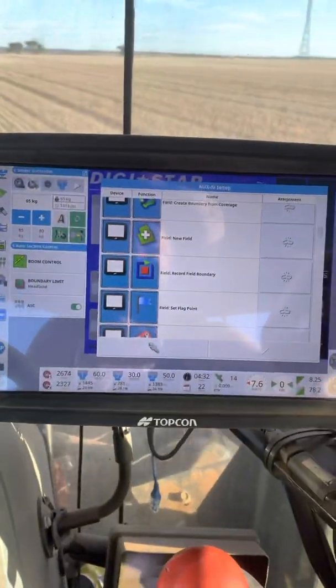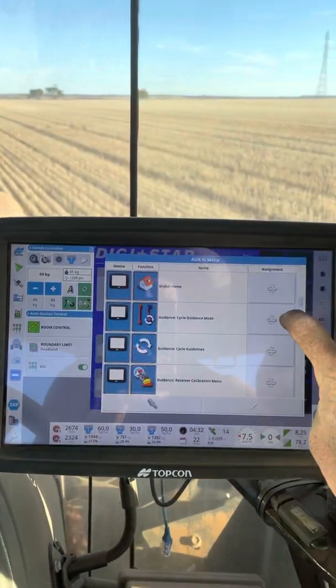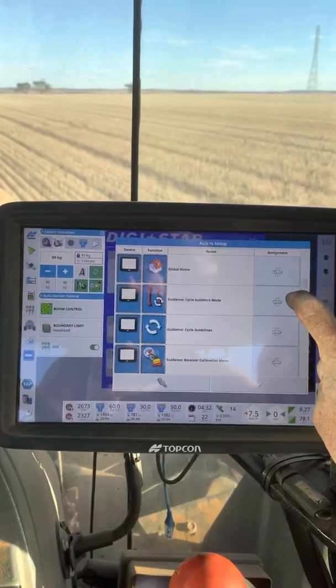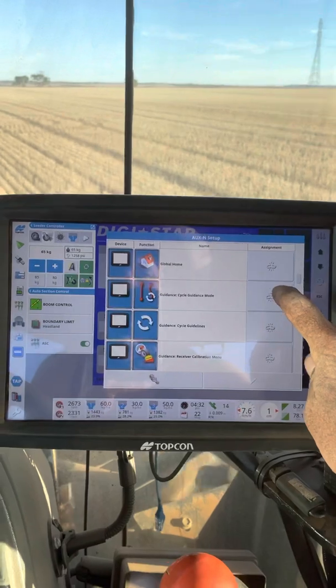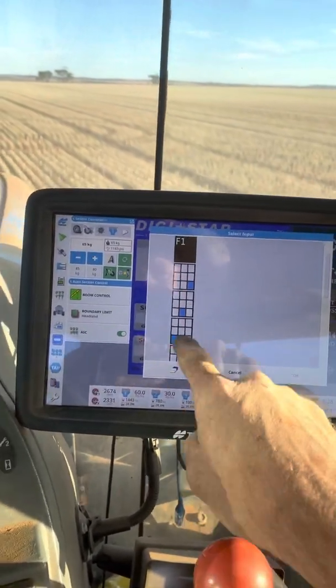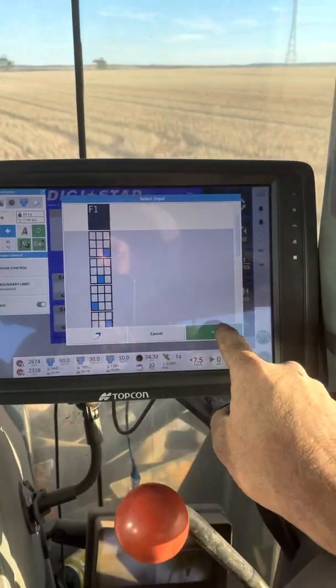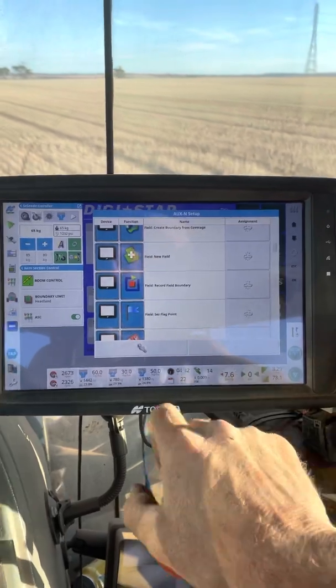So you find whatever feature you're looking for that you might use a fair bit. So I might say I want to change my guidance mode from steer to boundary to AB lines. You touch on the link and press on select. At the top you get this F1 button. Press on F1, press on OK, press on tick.